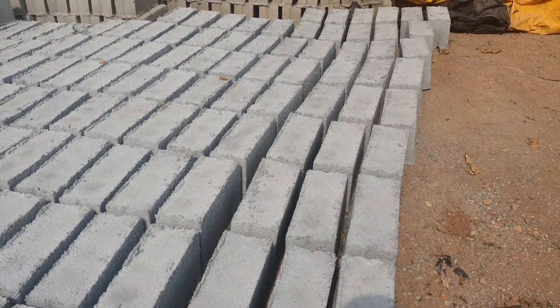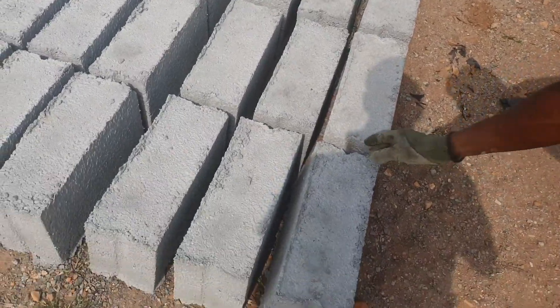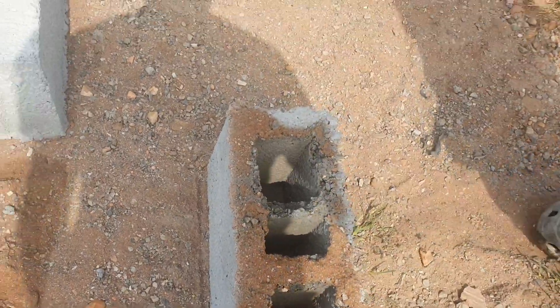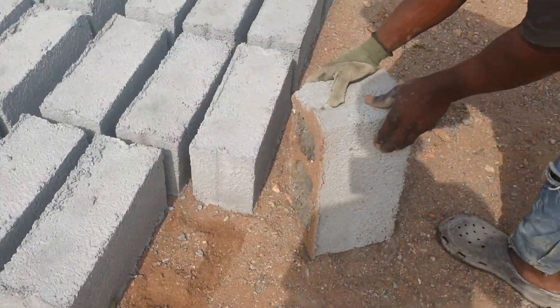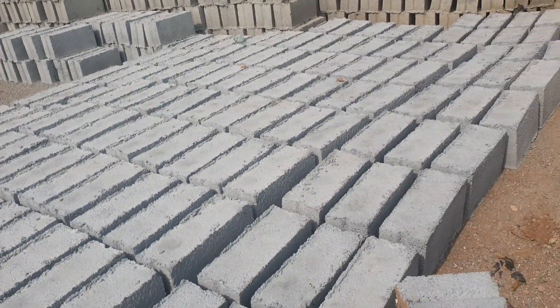So the idea is that this is a six-inch hollow block. And that one there is seven cedis thirty pesos per one — that's the price for the six-inch hollow.